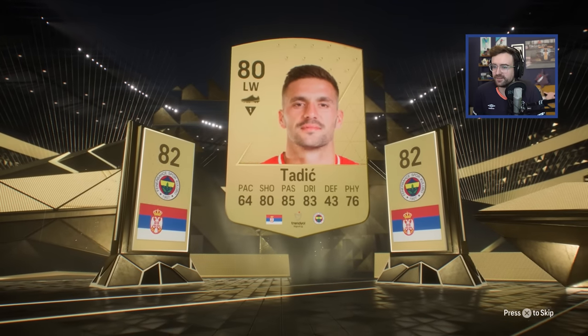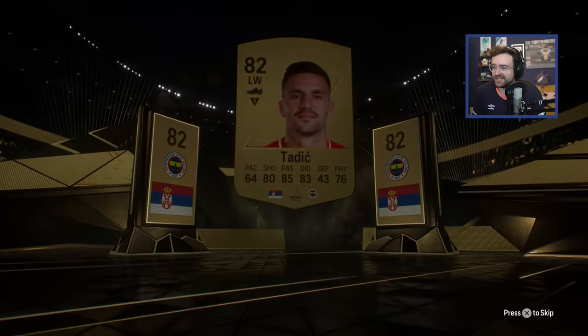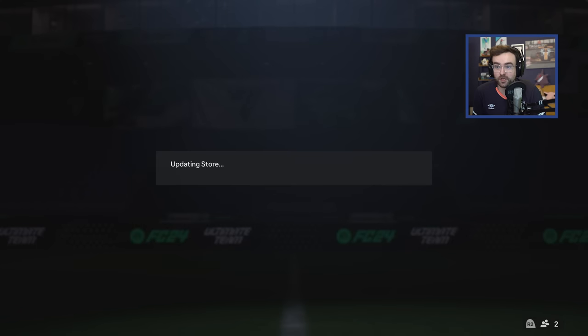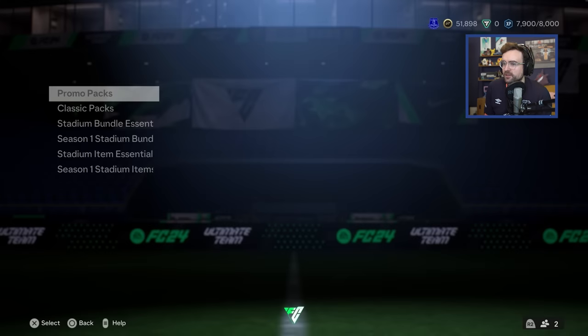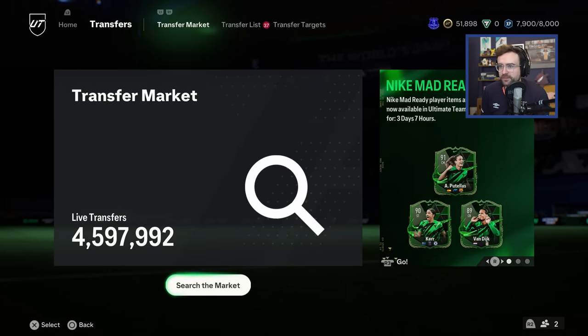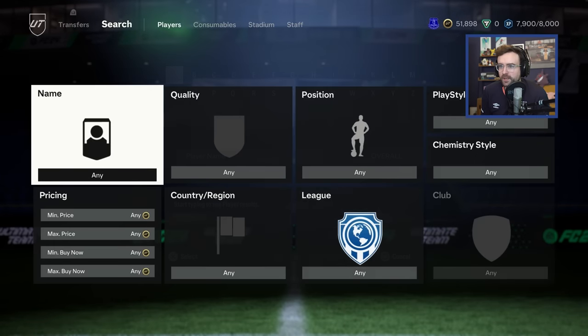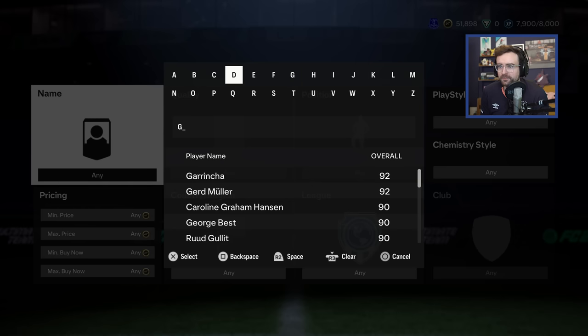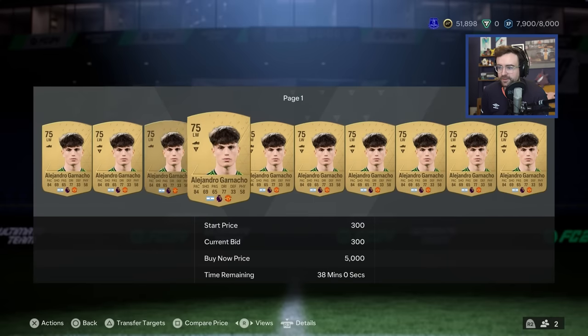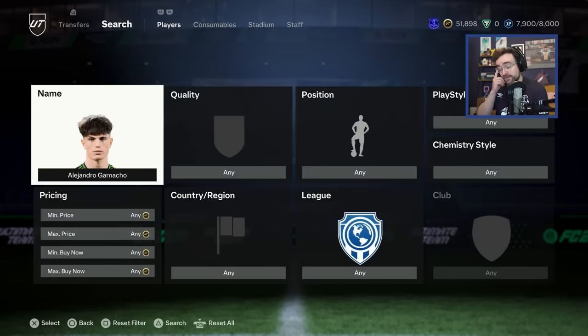Tadic is now an 82 and in the Turkish League. There's Garnaccio - am I right in thinking Garnaccio costs an absolute fortune? That's completely pointless for me because I can't sell him, that one was untradeable. I thought him and Mainu were like off the charts crazy. He's a thousand coins. Never mind, I'm off my head. I know Mainu is extinct. I thought Garnaccio was expensive because all the Man United fans were doing the... him and Mainu, a lot of people are just doing the bronze upgrades because he's cracked and he's from the Prem.